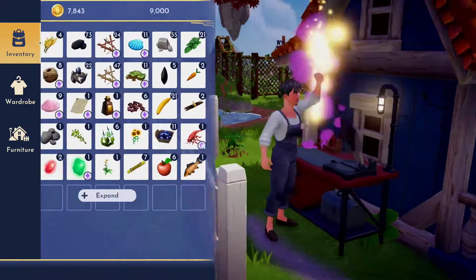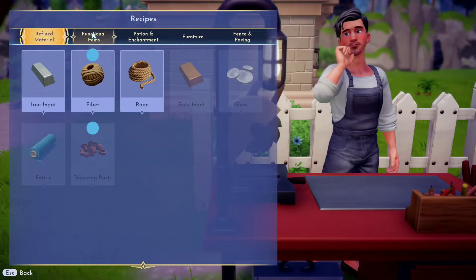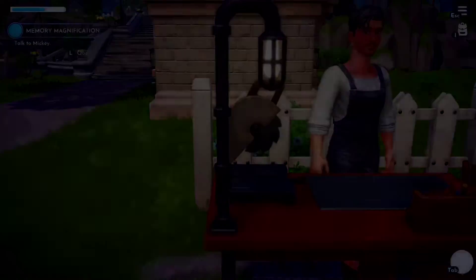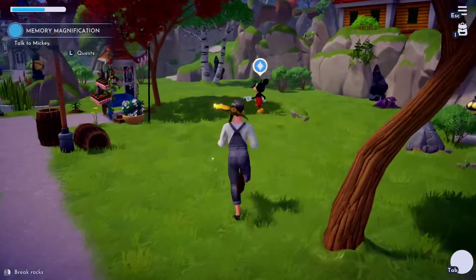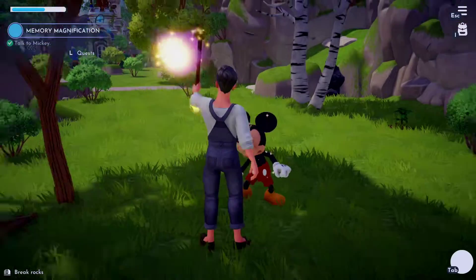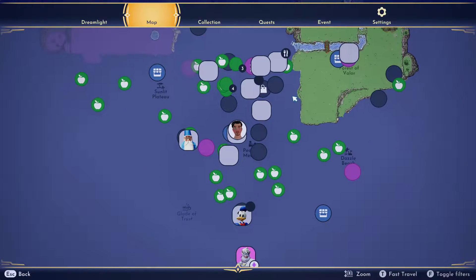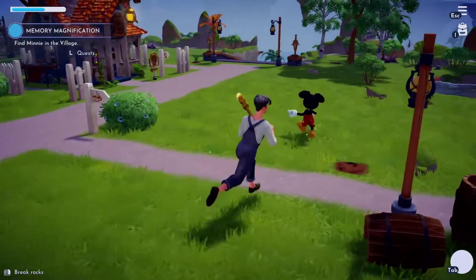Craft the Dreamlight Magnifier — oh, this is Mickey's quest! I forgot I had this, so offline it kind of just popped up. It was kind of weird, it just popped. I was walking around with Mickey and Mickey's like, hey, can you make this to get Minnie back? Let's go get Minnie! Wait — we actually go get Minnie! Find Minnie in the village. What do you mean find Minnie? Mickey, what do you mean find Minnie?